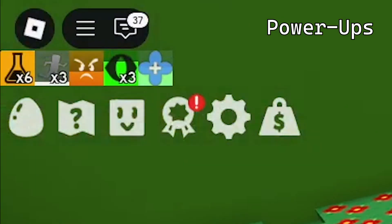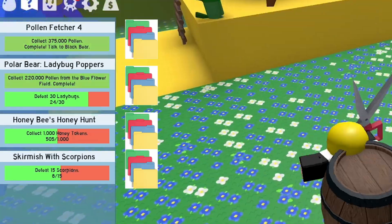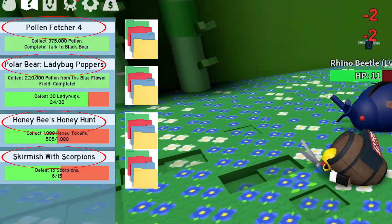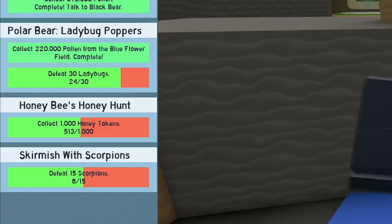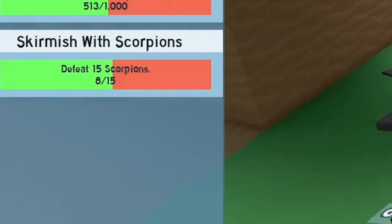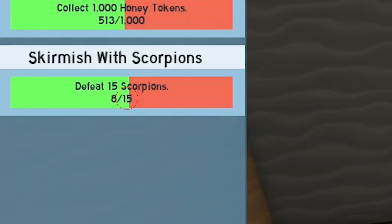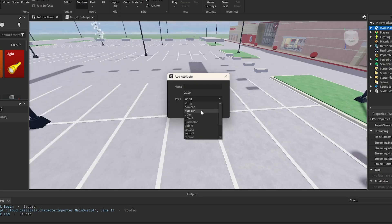There is another folder called powerups, which starts empty, but this will be important later. Then there is a folder for quests, which contains folders for each quest the player has. These folders are named the name of the quest, and they contain an object value and at least one integer value. The object value is set to the NPC that issued the quest, and the integer values are the requirements for completing the quest. The integer values are named the requirement for completing the quest, and the values of the integer value is how much the player has completed. These integer values also have an attribute for how much is needed to complete the quest. Attributes are additional values that can be attached to an object, and they can be referenced by scripts just like any other property.